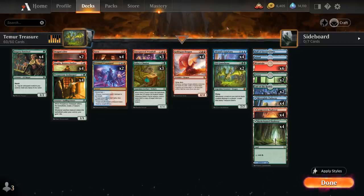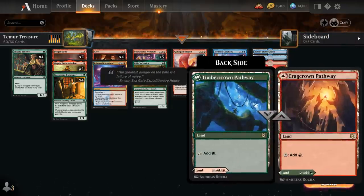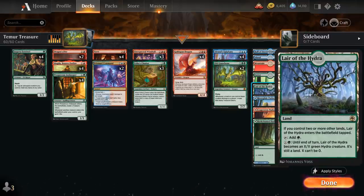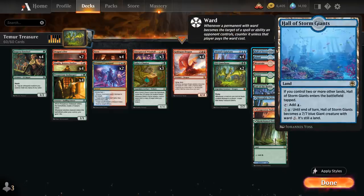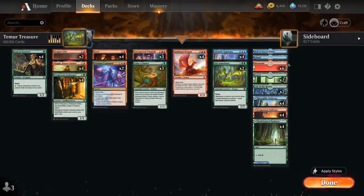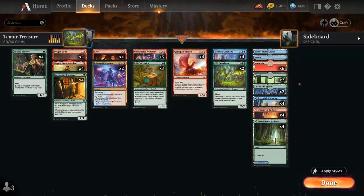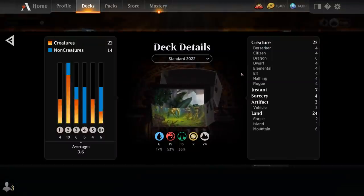Taking a look at our mana base, we've got all 12 pathways in our Temur colors, and then a few creature lands with 2 copies of Lair of the Hydra and 1 Hall of the Storm Giants as additional mana sinks to use all that treasure mana, then 1 basic island, 6 basic mountains, and 2 basic forests. The mana base can definitely improve with more dual lands in future expansions, but for now let's jump into some games and see how the deck does.